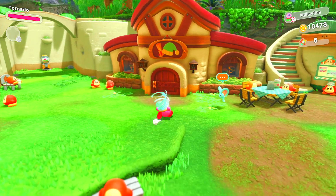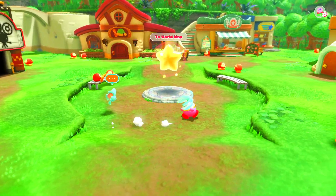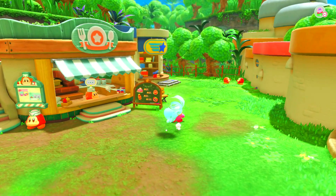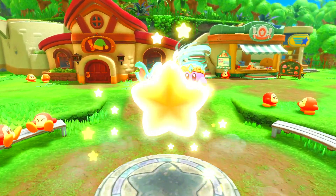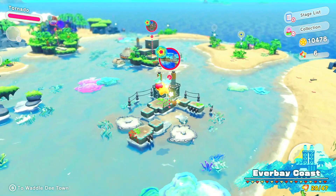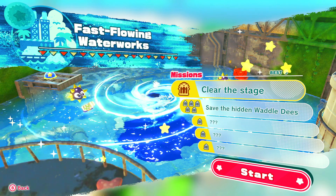Yo, what's up guys, long time no see — Kirby and the Forgotten Land, welcome back to it. Last time we did the ocean world, so we're going back. I did a little grinding in my free time, and we opened up a new cafe from unlocking a certain amount of Waddle Dees. Let's go do a level. Ever Bay Coast — we did that one, that one, that one, so we are at Fast Flowing Waterworks.